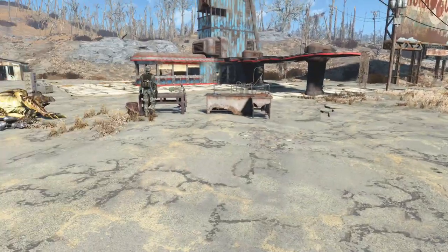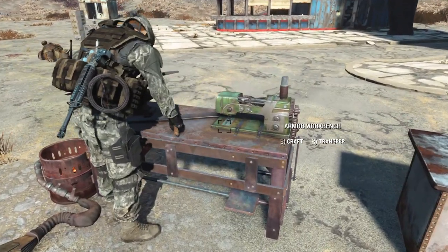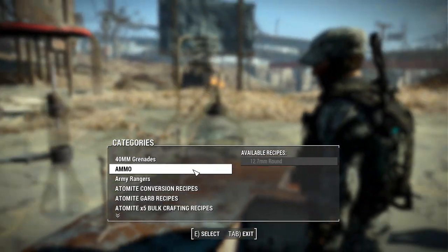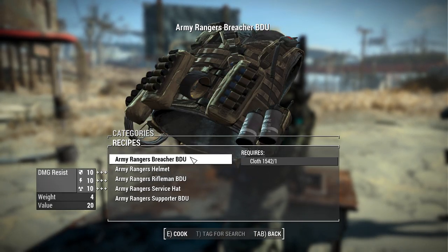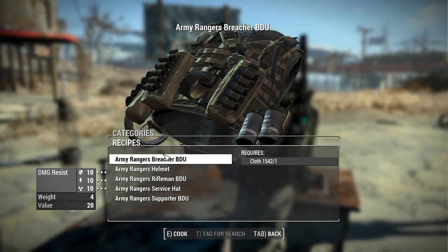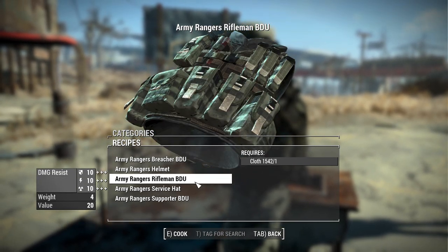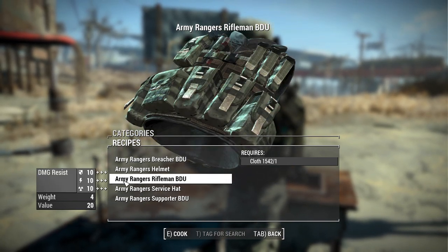If you want to obtain this, it is not added to the level list. Instead, you'll need to head to a chemistry station, and right at the top you'll see the new Army Rangers section where you can craft each of the uniforms — the Breacher, the helmet, the Rifleman BDU, the service hat, and the Supporter BDU.